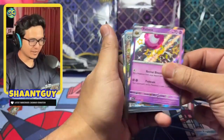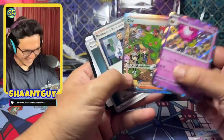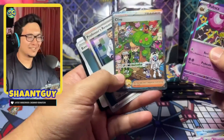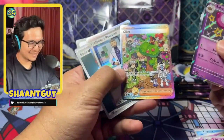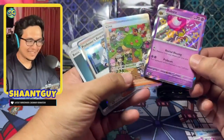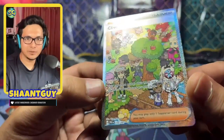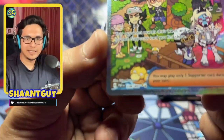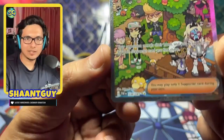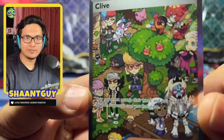Let's see — we start off with a Rapaska, and we picked up the Clive SAR! Wow, these tech sticker collections hit really hard. A Rapaska baby shiny followed by this beautiful Clive SAR — look at the details! I really love this card. We have the Spidops up there, all the trainers, and Clive sitting in the middle.